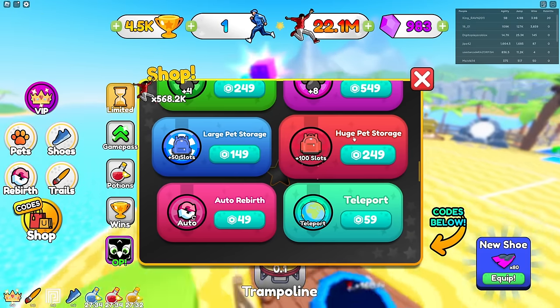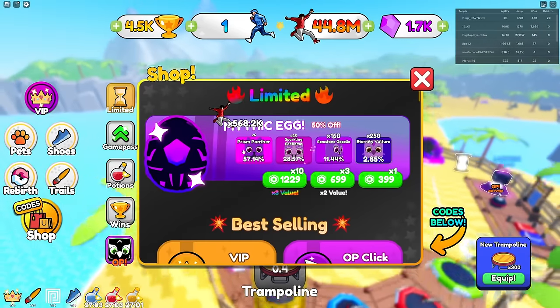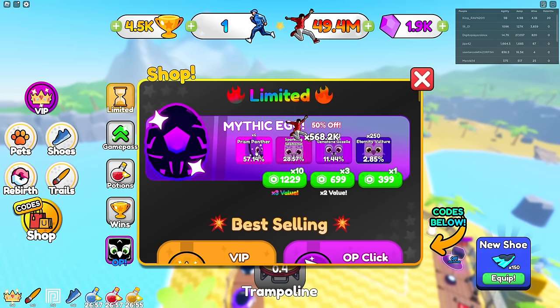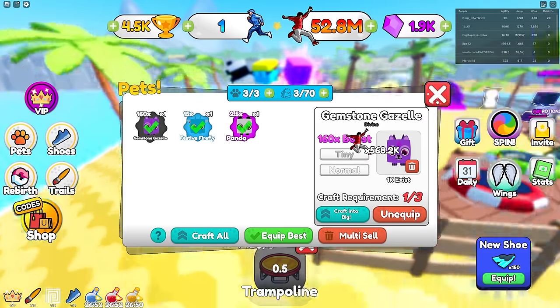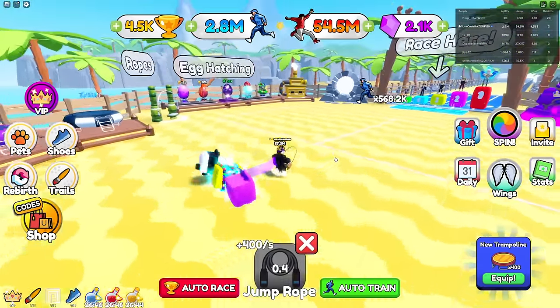I already have teleport apparently. Also, I realized that from the expensive egg pack the most common pet is only 6x - not crazy good. But I already have very OP pets, so we're good. Got a whole lot of jump now.